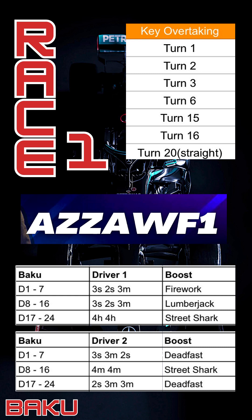Your strategy is shown below. We've got Baku with driver one and driver two options and your starting position. If you're starting positions one to seven, eight to sixteen, or seventeen to twenty-four, you have a different strategy for each. For example, you could do a free-to-free using Firework from the front, or a free-to-free with Lumberjack from the middle of the pack. These are my recommended strategies and with proven success you can score more points by following them in your qualifying session.